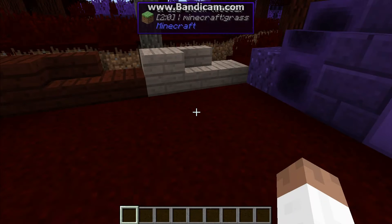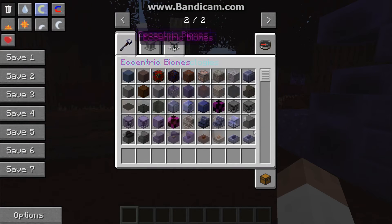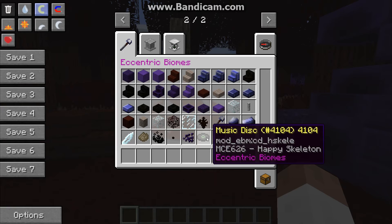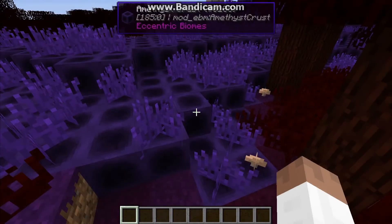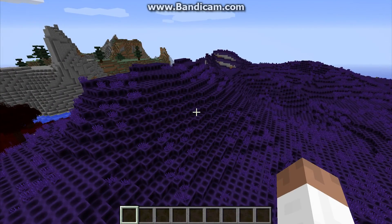The Earth On mob now naturally spawns in the util field — I was trying to get that to work and I finally got it to work. There's a new music disc; the song is called Happy Skeletons, and you can find them in dungeon chests and whatnot. I also added a config file where you can change the biome IDs if they're conflicting with something else, and you can toggle biomes to spawn or not — turn them on and off essentially.